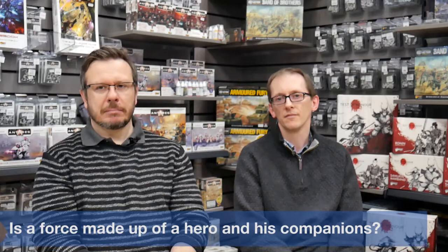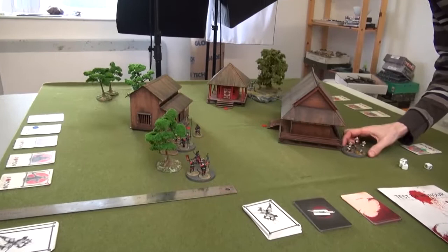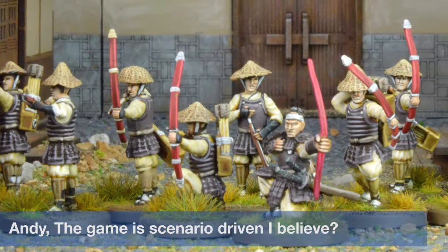And is the force made up of a hero and then his companions? Yes. So you build your force around a single hero who represents you most of all. He can bring along up to two other samurai — those three are the most powerful models on the table. And then for every battle they've recruited some Ashikaru, some local peasants, or other soldiers to come and help them with their fight.